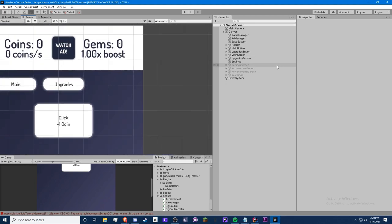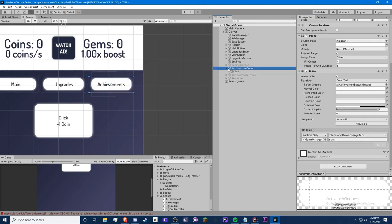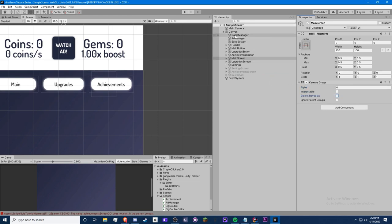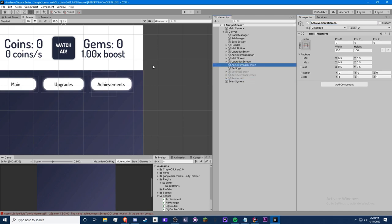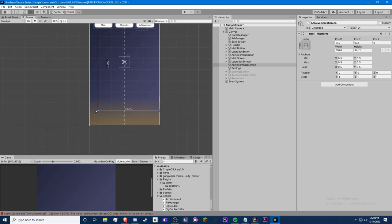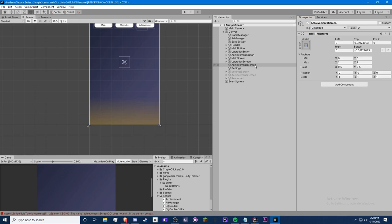First of all, we need to make two things: an achievement button and an achievement screen to see all the achievements. I already have an achievement button here — just create another button like usual and drag it up. Then we're going to create a new achievement screen from scratch. Hide the main screen by going to the canvas group, typing zero, and turning the options off. Create an empty object, name it 'Achievement Screen', center it, and anchor it so it stretches to the canvas.